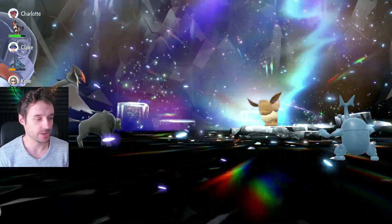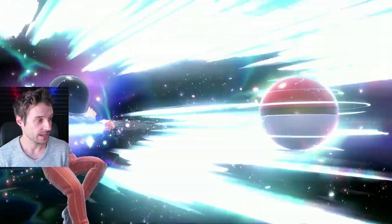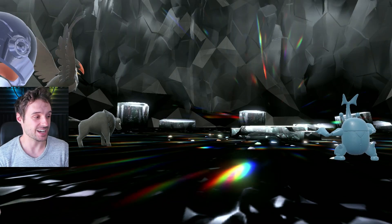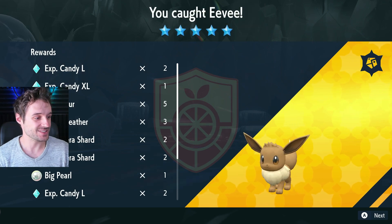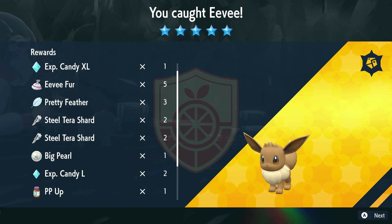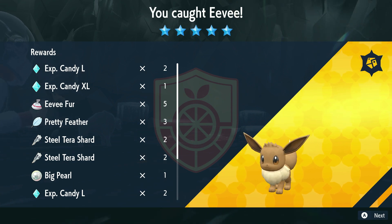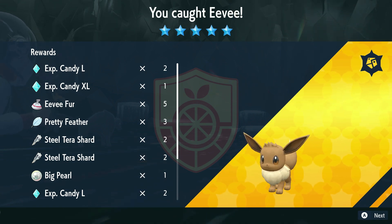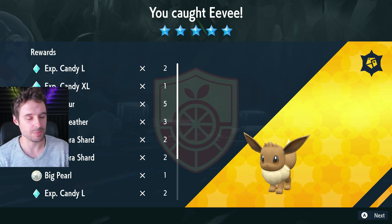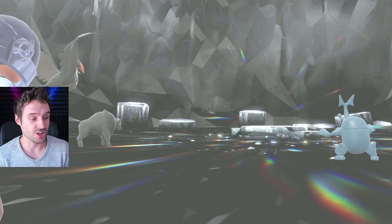Just a Poké Ball is fine — these are going to be 100% catch rate, just like all the raids have been so far. It's one Eevee of all 18 different types, so if you're big collectors, you've got 18 types to go. These are our rewards for the five-star raid. You should be able to get Herba Mystica because it's a five-star raid — they're still going to be rare though. People have been struggling to get enough, but you can still get a shot at it.